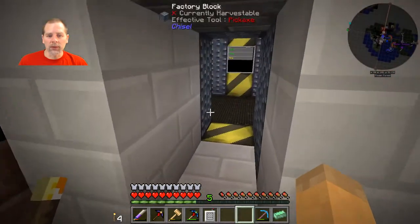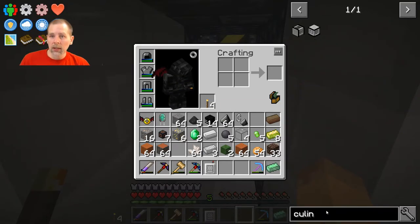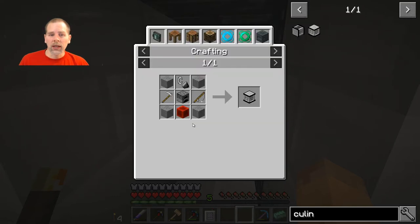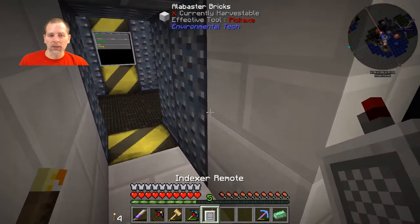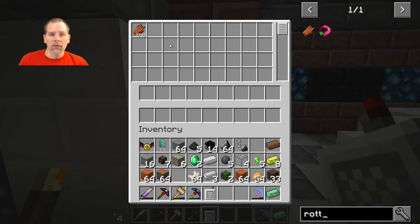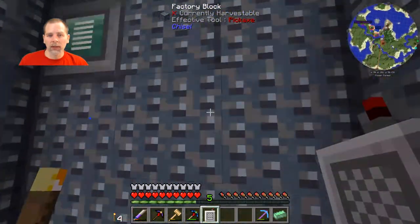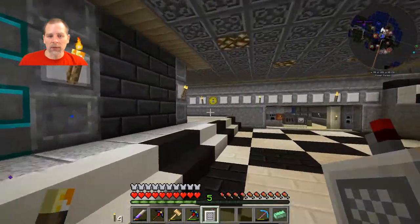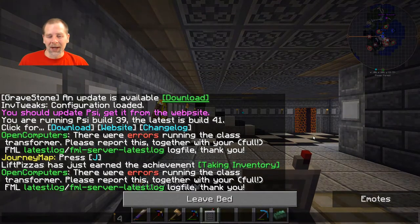Another thing we can do — if you look here, there is a thing called a culinary generator. This thing will produce RF from all kinds of foods, including rotten flesh. We have almost 5,000 rotten flesh, and we get tons of that from both the regular farm outside and also the pigman farm. So that should be pretty much an endless supply of energy source.